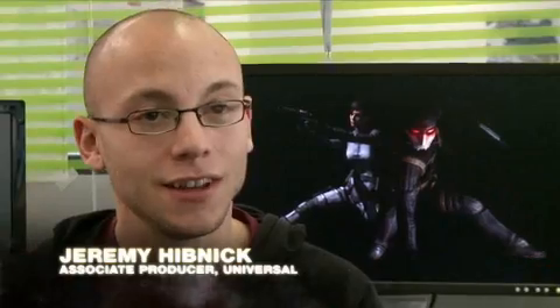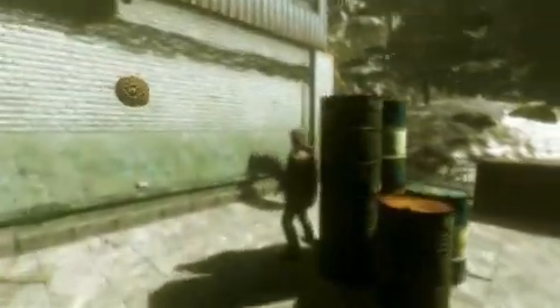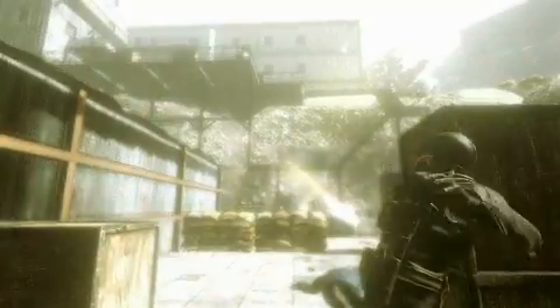We have a lot of game mechanics that someone who's a fan of the film is going to immediately recognize. The most obvious example is curved bullets — an assassin is able to curve a bullet around objects or around corners to hit their target.